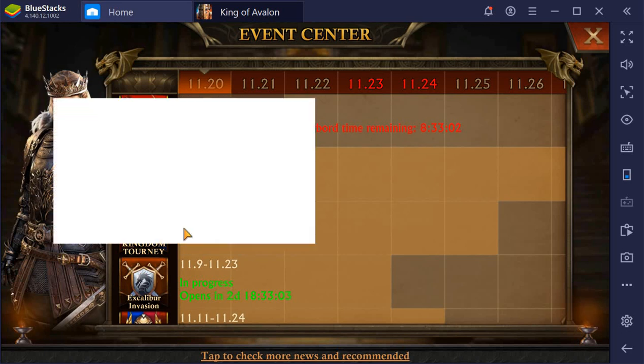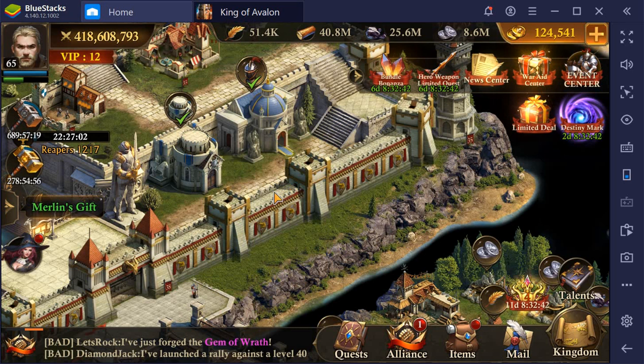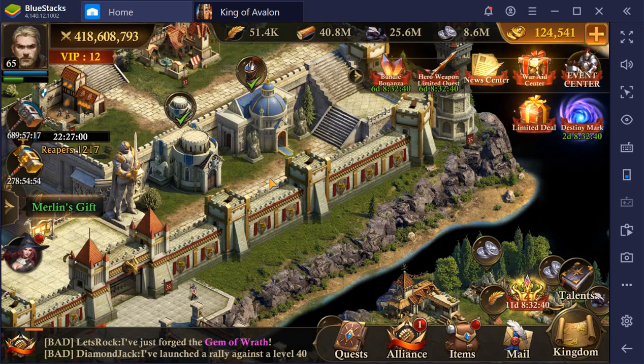There's now a hero weapons crucible — only stats from your hero weapons function. I didn't get further than the third expedition, so still the first stage. That's a bit of a pity for me. Maybe others, likely you needed to have spent for this, will get further.